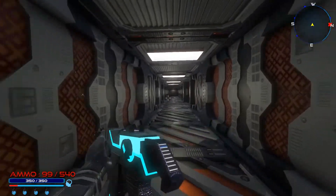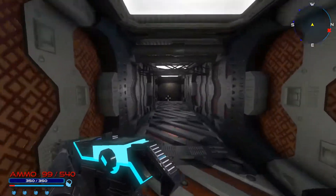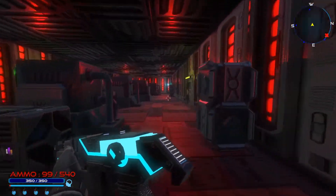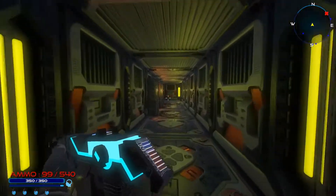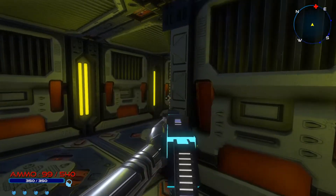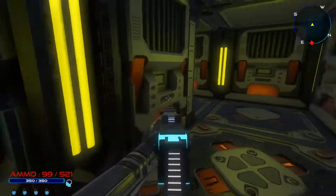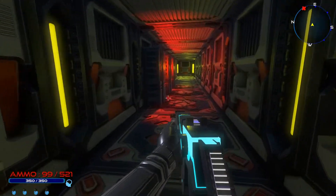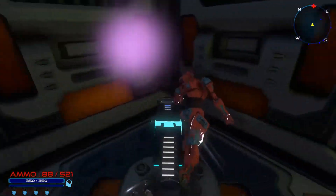Let's go slow on this turn - might be somebody respawned here. Nope, seems to be clear. Let's proceed. You know, you'd wonder why do they just stand here, but they are robots so they don't really need to eat or anything. I guess that is the perfect defense - just chill right by a corner. If anybody comes who's not supposed to be here, fire.